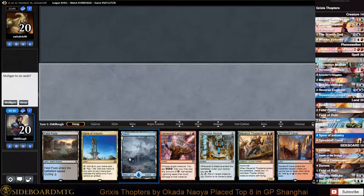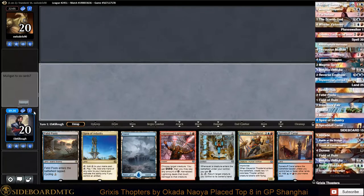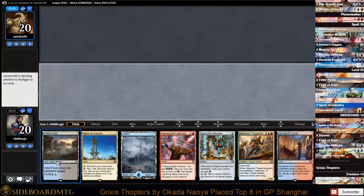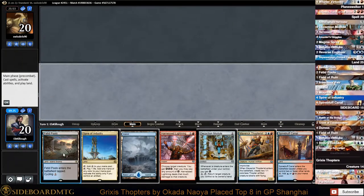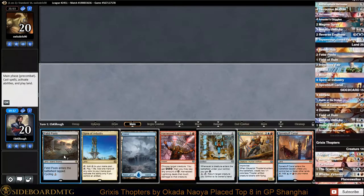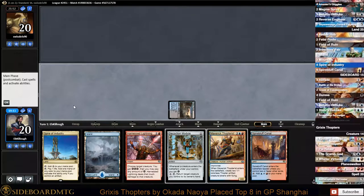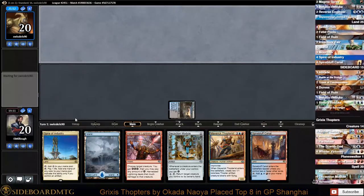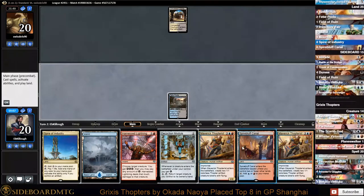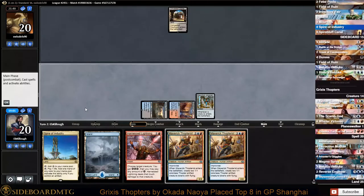Okay here we go. We got land, we have things. I think we keep this and play Fetid Pools on one. Although do we even want to cycle Fetid Pools turn two? Maybe we want to play Decoction Module on two. Let's just play the Fetid Pools - we know we're going to want a lot of land here. He just plays a land and passes back, so we'll Spire Bluff Canal into Decoction Module and pass back.